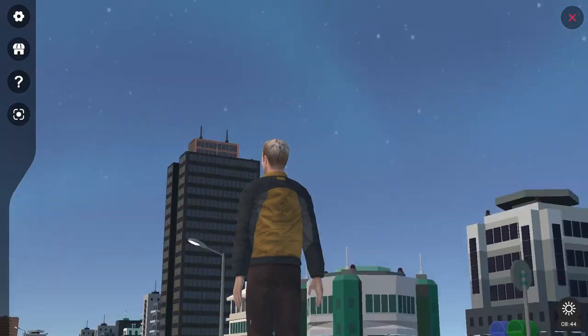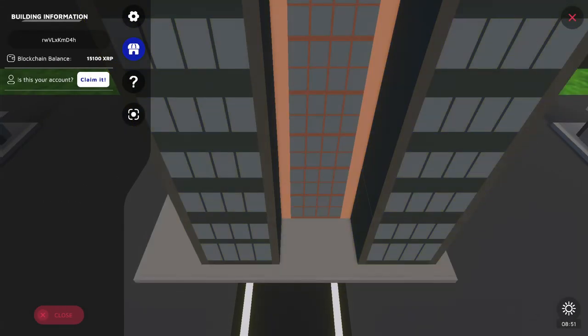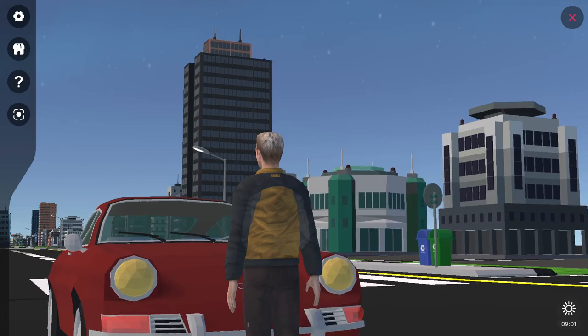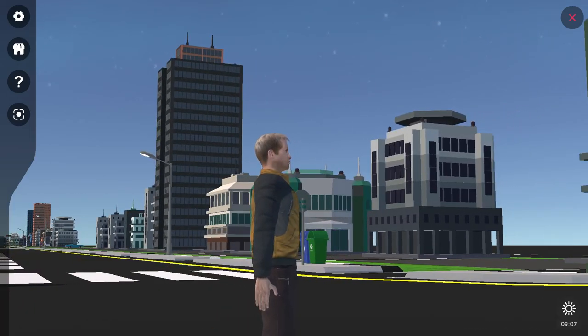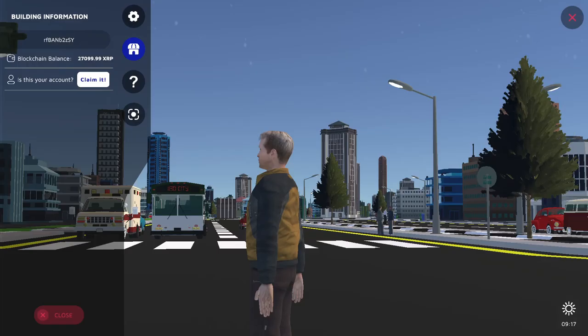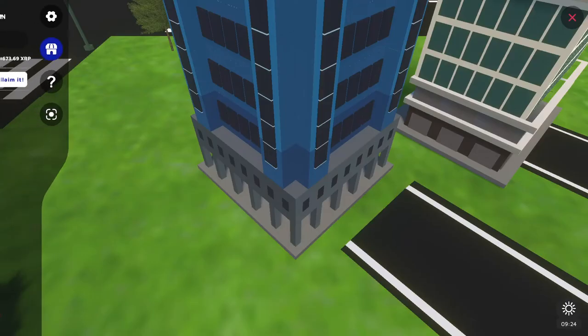And then if you've got over 10,000, you'd be looking at a building like this. You can see this wallet has 15,000 — a nice size building for over 10,000. And if you've got over 100,000, you might be looking at a building... this one's got 27,000, this one 25,000.